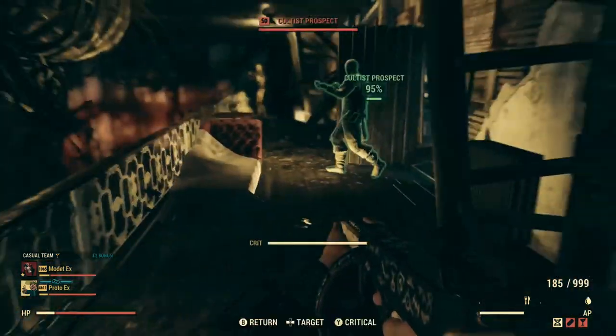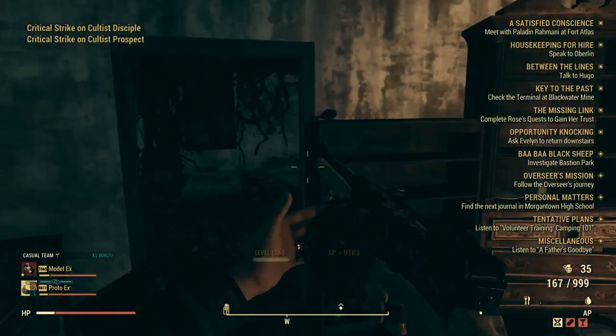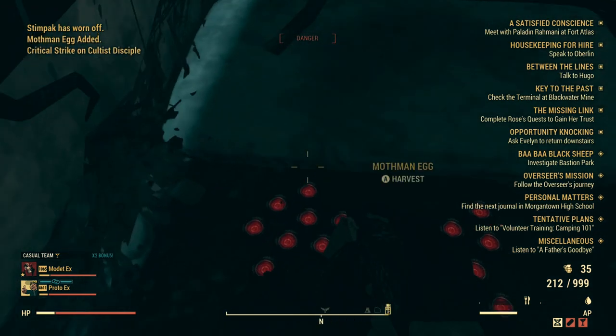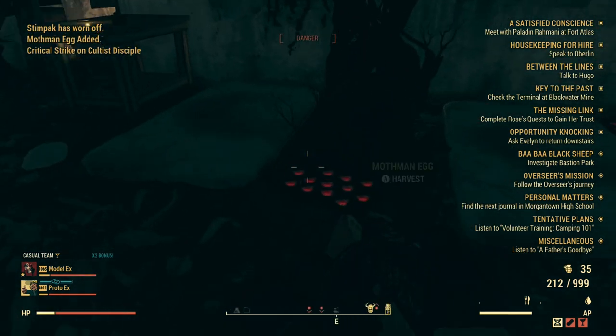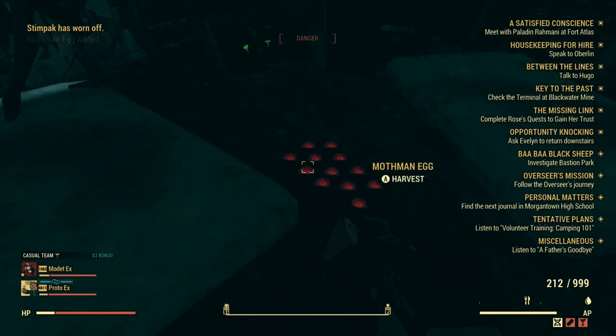The next place we're going to go is upstairs — there's a little bedroom where you want to go, and this is where you're going to find more Mothman Eggs. We should be getting a total of around 44 to 48 Mothman Eggs out of this location.